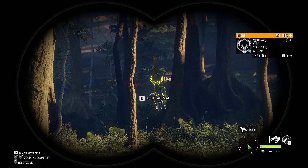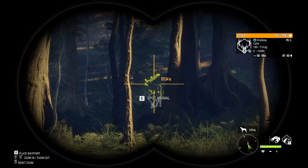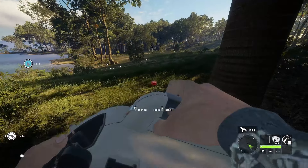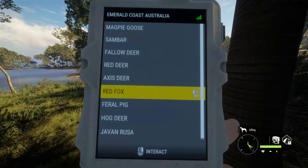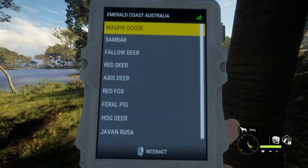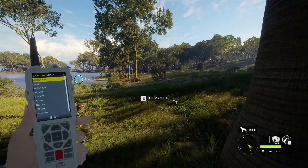We've got ourselves a nice stag out here, about 175 meters out, obviously too far for the crossbow. And he's not the biggest, but that's not the goal of today's video. But we did bring a secret weapon and that is the electronic caller here. So if we can put this down and set it to go for the Red Deer, I think we should have a relatively decent chance of possibly calling him in. That's what we'll be hoping for anyway. We'll see how it goes.